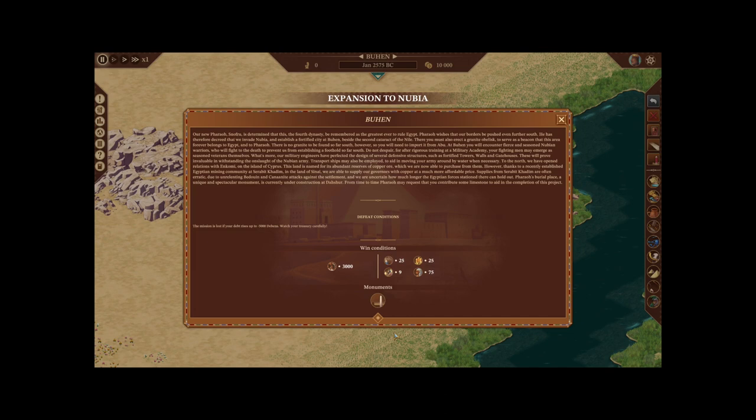Transport ships may also be employed to aid in moving your army around by water when necessary. To the north, we have opened relations with Encomi on the island of Cyprus. This land is named for its abundant reserves of copper ore, which we are now able to purchase from them. However, thanks to a recently established Egyptian mining community at Serebet-Kadim in the land of Sinai, we are able to supply our governors with copper at a much more affordable price. Supplies from Serebet-Kadim are often erratic due to unrelenting Bedouin and Canaanite attacks, and we are uncertain how much longer the Egyptian forces stationed there can hold out. Pharaoh's burial place, a unique and spectacular monument, is currently under construction at Tashur. From time to time, Pharaoh may request that you contribute some limestone to aid in the completion of this project.